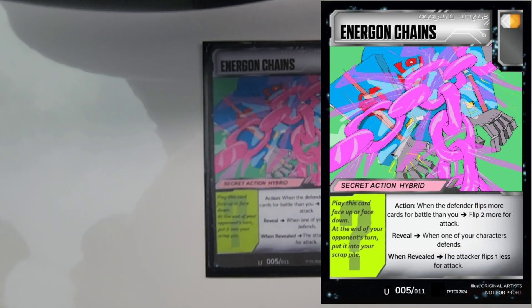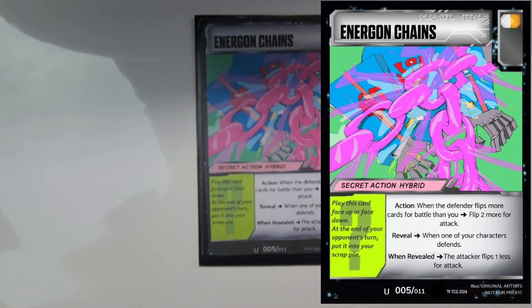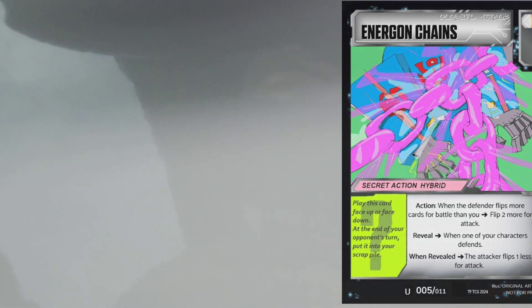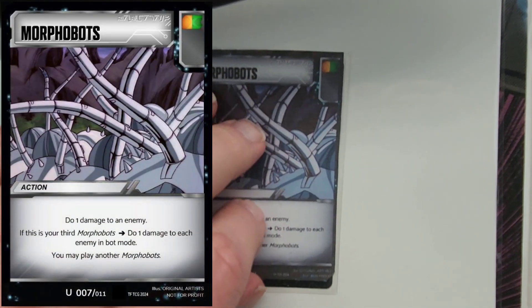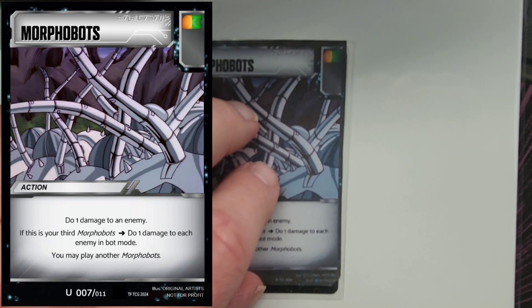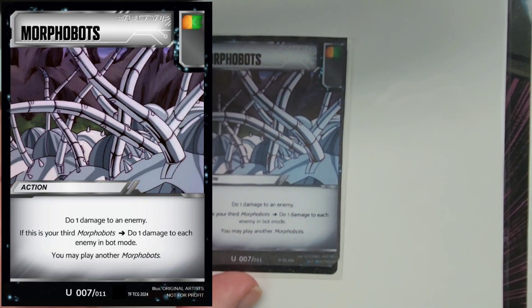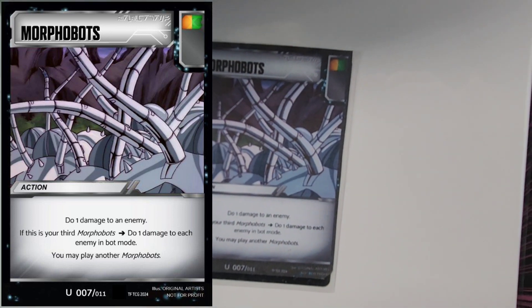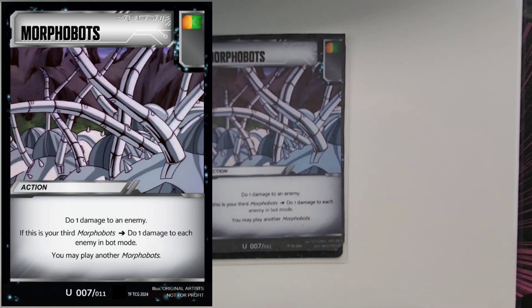Energon Chains — tell me what you think. It is an uncommon for what it is. Let's keep moving. Just one more — from some of these, here's Morphobots. Morphobots is a hybrid: orange and green. Another action card with a lot of possibilities of non-attack damage.